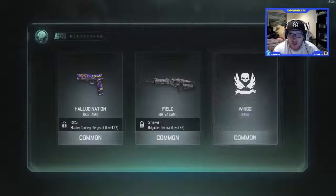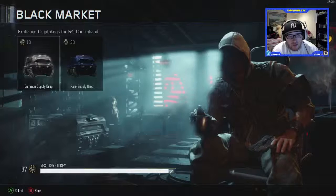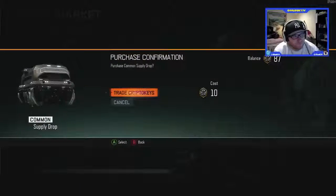Hallucination RK5 field, Shiva, and the Wings decal. Nothing too great in that one. Go ahead and open this second one.